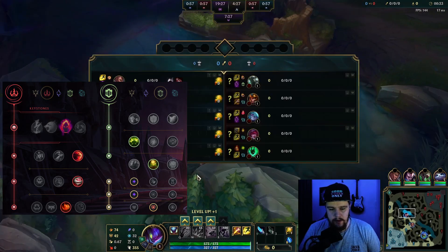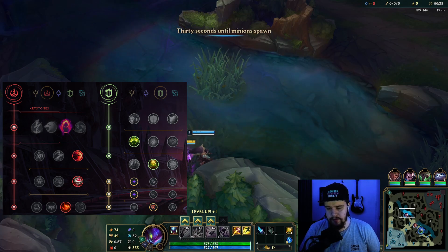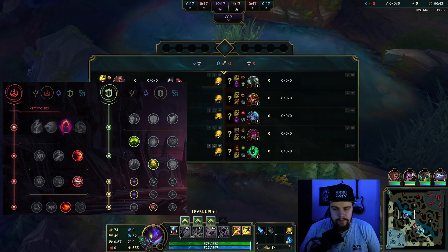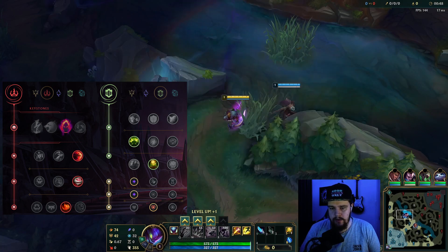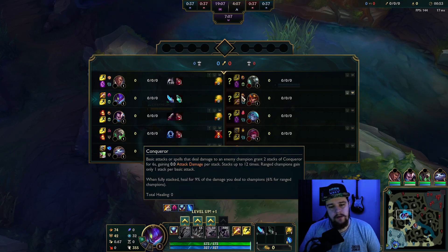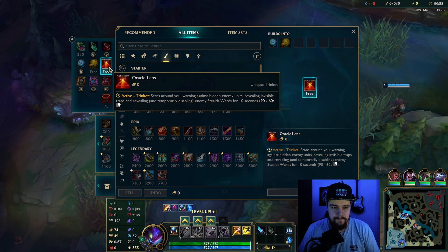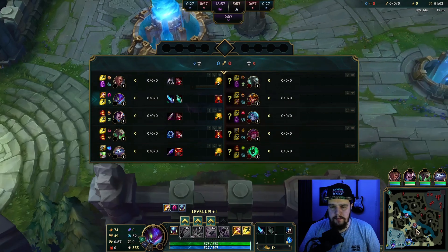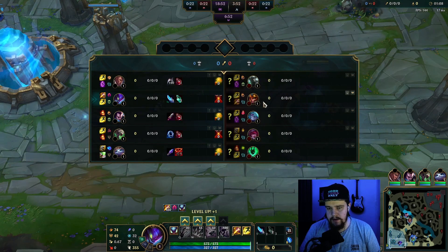This is a Kha'Zix game, a mid-diamond game — Diamond 2 or Diamond 3. I'm against a Jarvan, which is an okay matchup for me. It's not easy for him to fight me in isolation range; he needs to land his EQ or he'll just lose straight away. Now, the patch coming out tonight nerfs Conqueror and Ravenous Hunter, which are the most common runes Kha'Zix uses — especially against team setups like this with Mordekaiser.